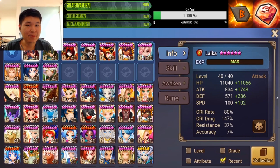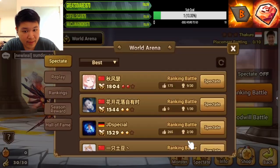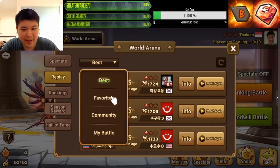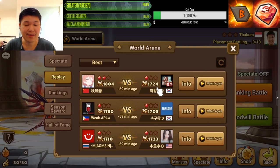The best way to know the meta is to see it with your own eyes. Just go to your Arena World Arena, go to Spectate Replay, and click on 'Best.' Here you can see the top players and what monsters they're using to climb this high.